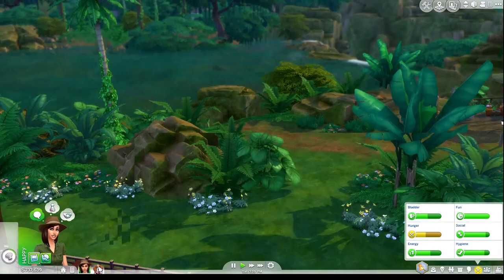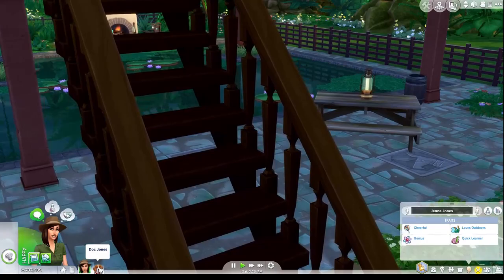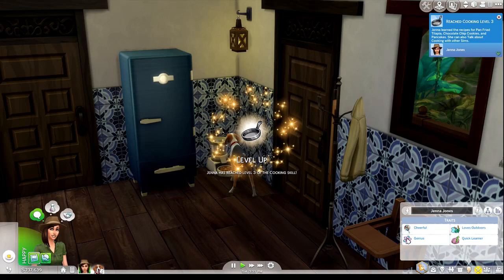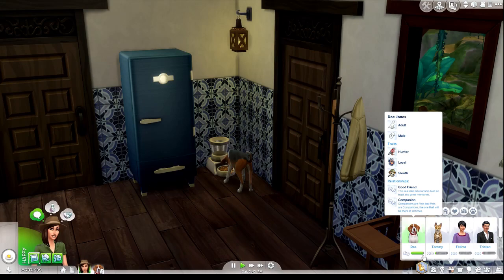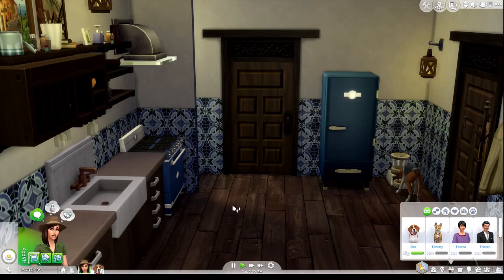While she's making dinner, I'll quickly show you the house. There's Duck — the dog is a hound of some kind. He is her companion, so they are already very good friends. Duck is an adult male with the traits hunter, loyal, and sleuth. I thought he can hunt along the way and find nice presents for Jenna. It seemed like a good idea to have him be a hunter since we're going out in the jungle.